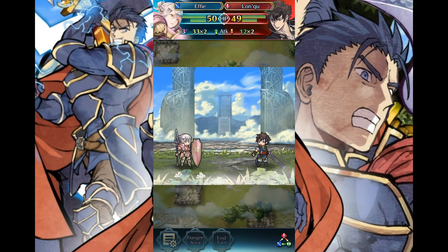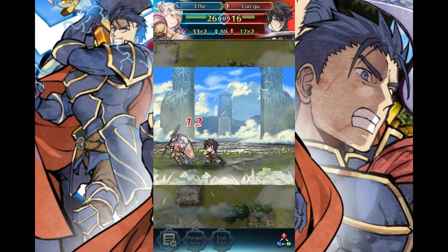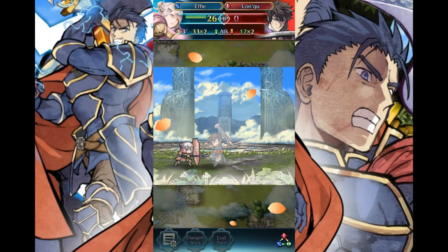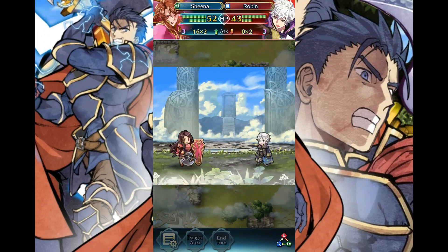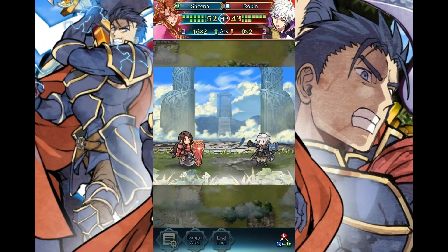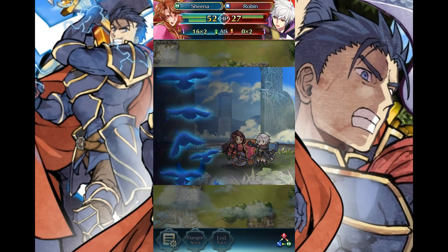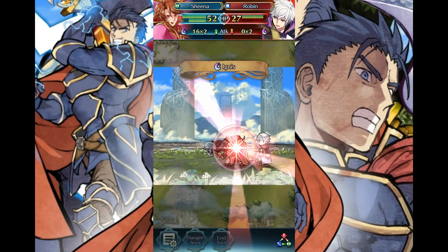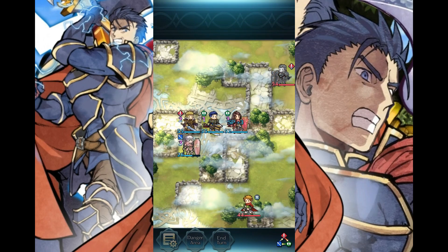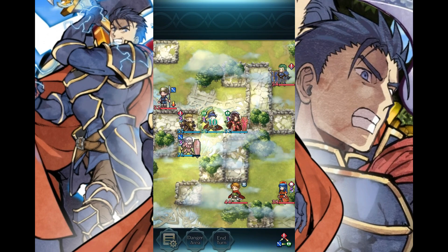Alright, strike me — come on — whoa, whoa, whoa, 12 damage now, Jesus Christ. What a big difference it is to leave defensive terrain. But I can't afford to let Robin hit me with magic, though it probably wouldn't hurt much because of defensive terrain as well. Regardless, Sheena rips people's faces off with Ignis. Robin ran into Sheena and she ruthlessly destroyed him.